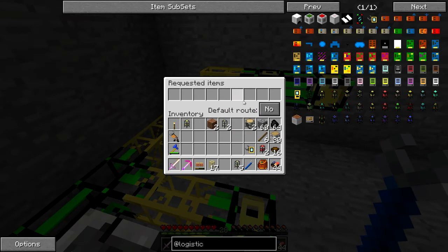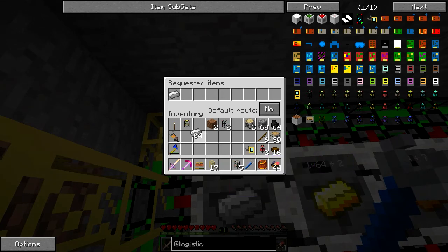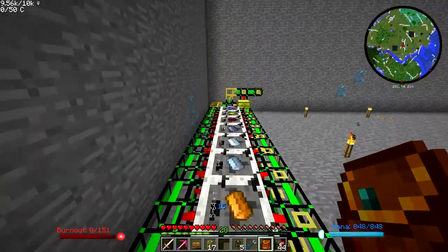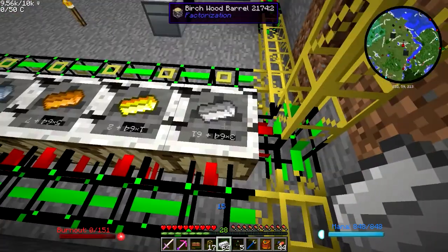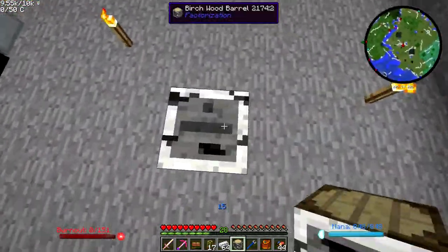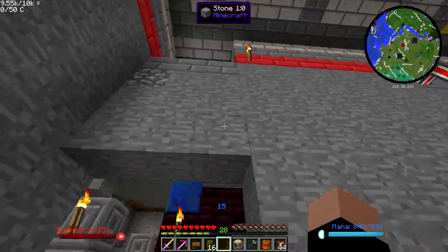So I've got barrels and there's one more thing I want to do on this chest. I want to set it to default route. I may want to rearrange that a little bit. We can just see the iron just went in there. I need to configure all of these pipes to go where I want them. So now if we put the iron back in, it should go in here. Why did you not go? It should be able to go in that side of the barrel, right? Do I not understand barrels?